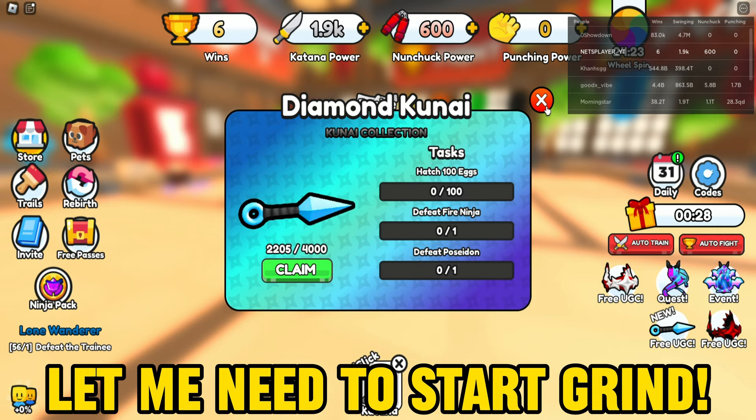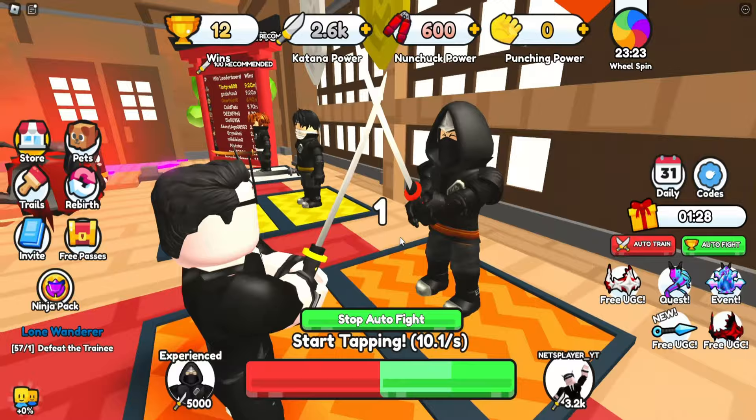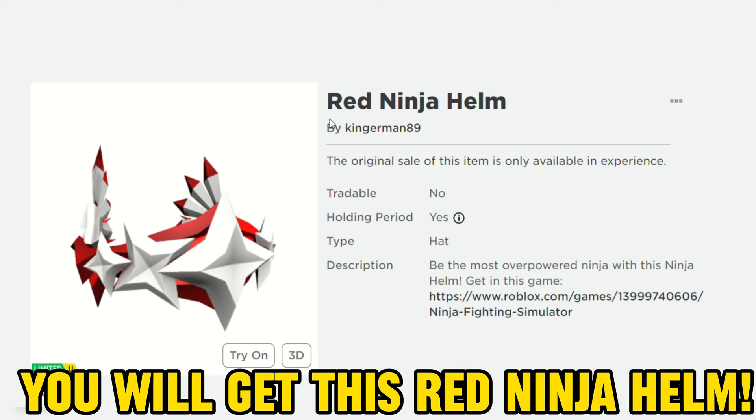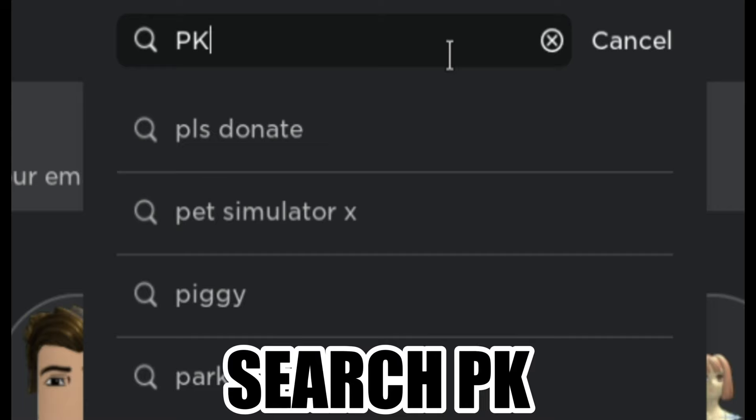Claim gift — let me speed up this boring part. You will get the Red Ninja Helm, the Diamond Face Kunai, and the Ruby Ninja Helm. There are 2,290 copies left of this UGC. Search PK and join this game.